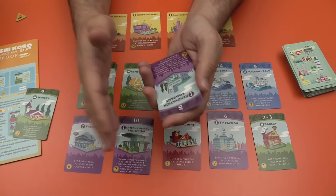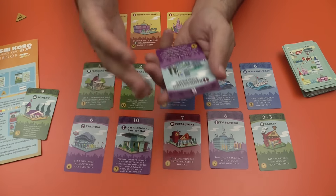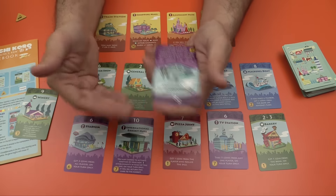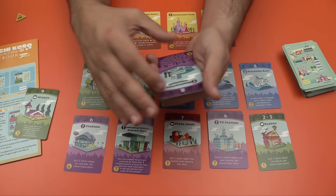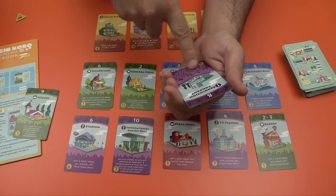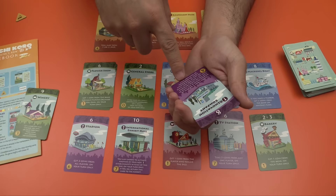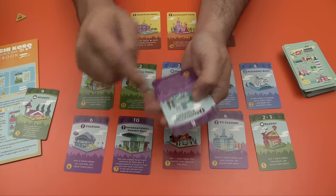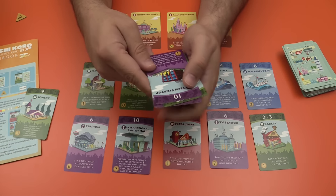The renovation company is another example, and this expansion certainly kicks up the complexity of the game — you'll find a lot more text on these cards and more complex interactions. This one lets you choose a non-purple building; all buildings of that type owned by any player are closed for renovation, and you get one coin from each player for each building they just closed. It's pretty nasty — it shuts a bunch of stuff down and you're probably going to get some coins for it.